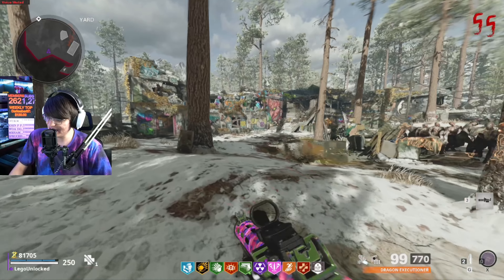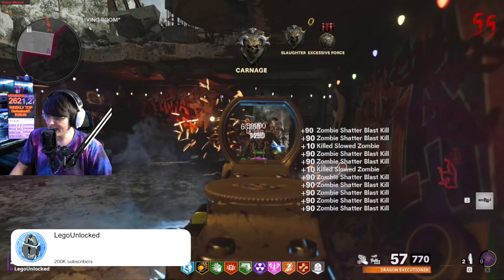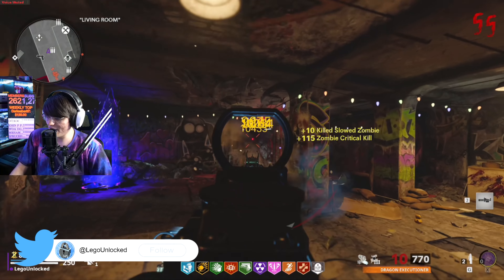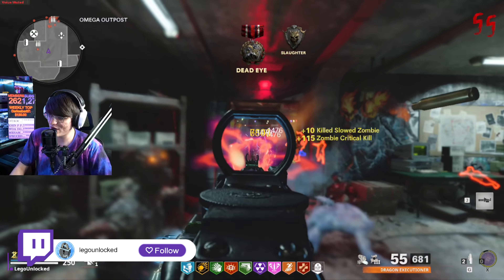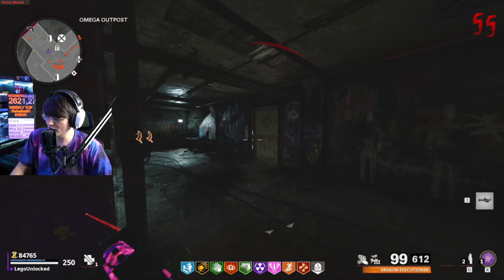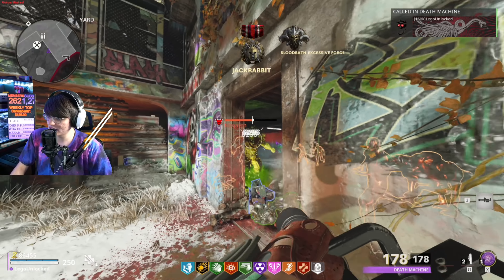Starting off, let's see how the Vargo performs on a horde of full health zombies on round 55. It is still shredding — shatter blast activated. You can see how much damage it's doing per zombie. It melts zombies; this would be the same way this gun performs all the way to round 935. Let me kill all these zombies to get a fresh start so we make sure all the zombies we're killing have full health. Let's also get rid of the Megaton — we're testing this against zombies, not bosses.